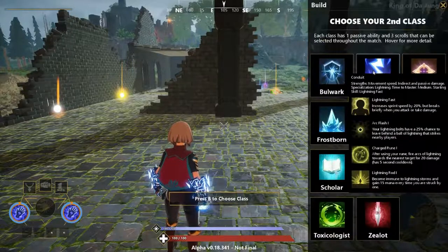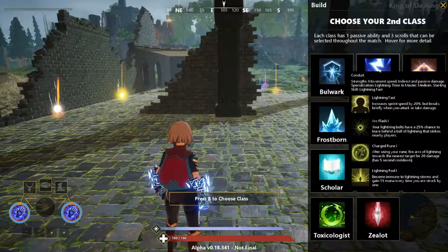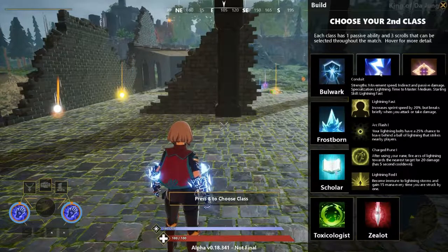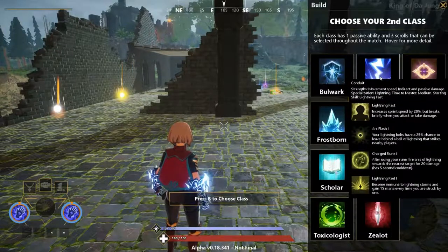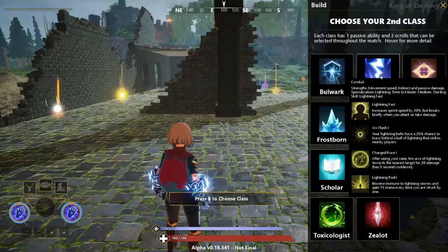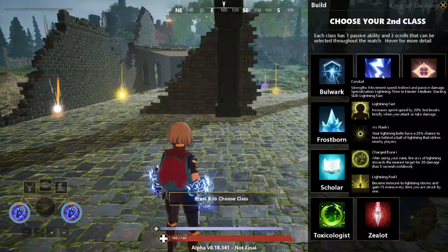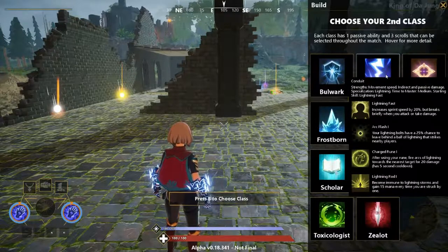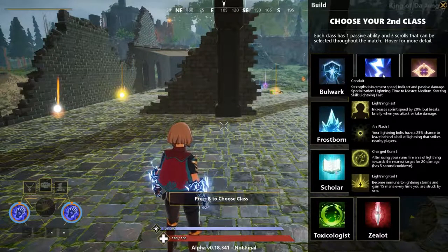Now let's go over the class that goes with the Lightning Gauntlet — this is called Conduit. The passive ability increases your sprint speed by 20%, but this effect stops when you attack or take damage. The first scroll, Arc Flash, is a very cool ability that leaves behind a ball of lightning that strikes nearby players. The second scroll, Charged Rune, fires arcs of lightning towards the nearest target for damage after you use your rune — this damage goes up as the level goes up, however it has a 5-second cooldown, so if you're spamming a rune like Blink you won't get an arc every time. The last scroll is Lightning Rod, which makes the Lightning Sorcery much more powerful — you can drag people into close range, use the Lightning Sorcery right on yourself, gain mana, and they'll take damage.